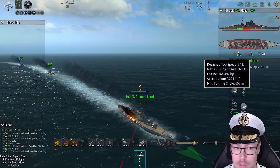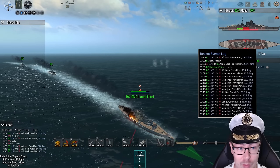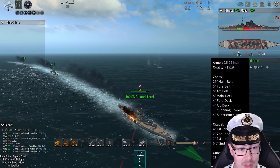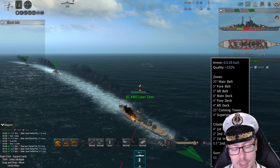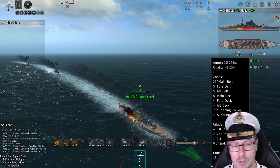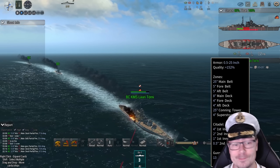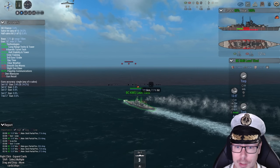You took two hits for 1,900 damage — right through the main deck. The main deck has 8 inches of armor, 150% armor quality. That's like about 20 inches of armor equivalent. But those are 16-inch shells — not really going to care about 20 inches of armor.